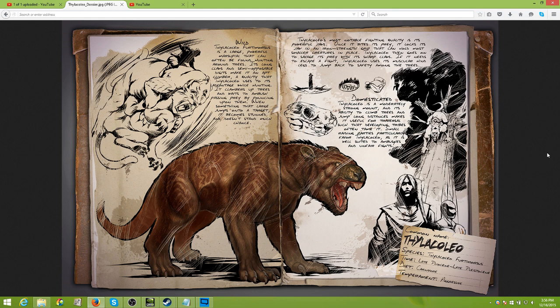Small raiding parties particularly favor the Thylacoleo as it is well suited to ambushes and unfair fights. If players have trees near their base, you can climb onto a tree and leap right into their base. Depending on how many tribe members are coming in with Thylacoleos, you could potentially wipe out a tribe — though you'd probably need C4 or other explosives to break through stone or metal structures.